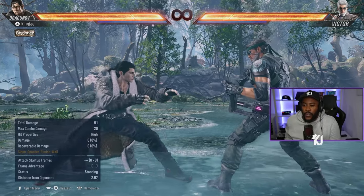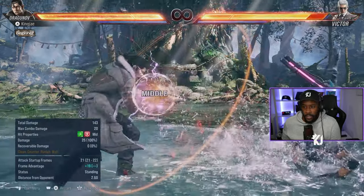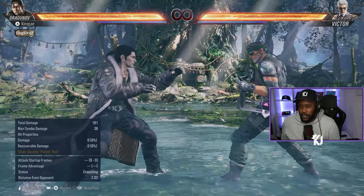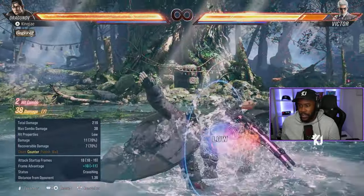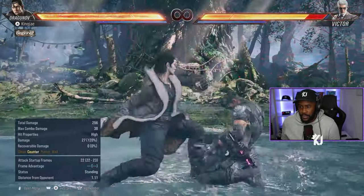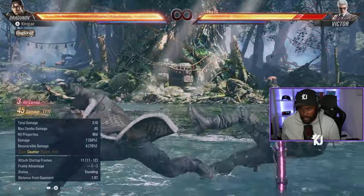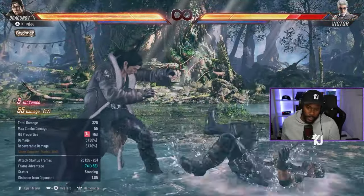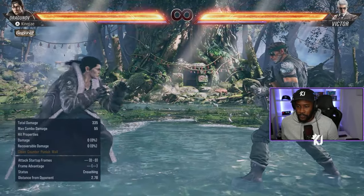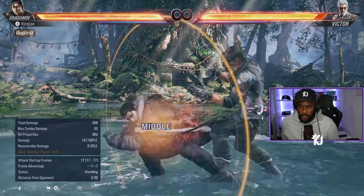You would want to do down forward 1,4 on counter hit, because now you get a combo — which is crazy because before it never used to give you a full combo. The moves I did were down 2, while standing 4, and then back 1,2. I'll talk you through all the stuff later on.